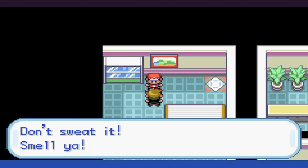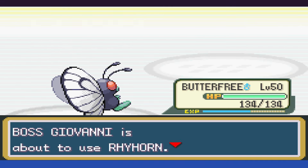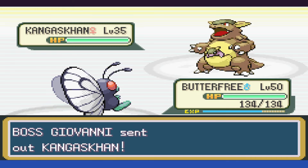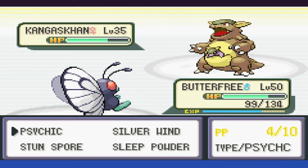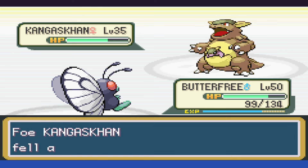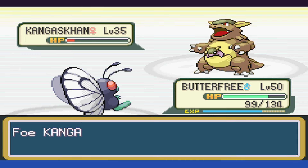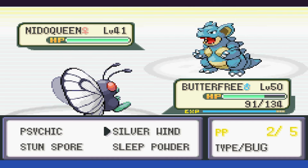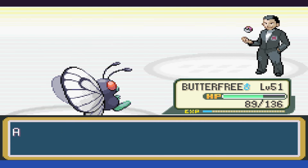A quick heal-up later and it's time to fight Giovanni — Nidorino gets taken down with a single Psychic. Rhyhorn goes to red, misses its attack, then goes down to another. With Kangaskhan, we do about a fourth of damage with Psychic, get hit with Mega Punch, then put it to sleep. We end up critting it with Silverwind to take it to red as it only uses Bite, then we get a second critical hit in a row taking it down. The Nidoqueen is a quick two Psychics, and with that the battle is done.